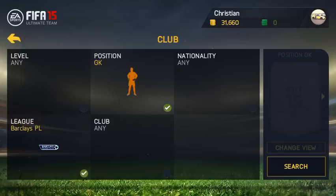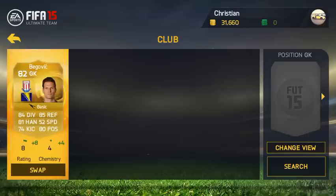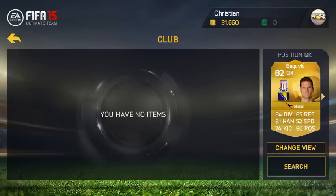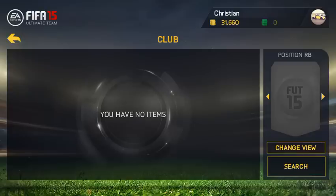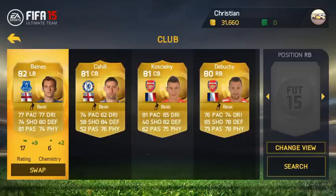It's quite expensive to be honest because it is the start of FIFA. I've been doing some trading but mainly simulating matches, already in Division 1. In goal we have Begovic, who looks a very good keeper — 84 diving, 85 reflexes, 81 handling, 80 positioning, 74 kicking, and he is 6 foot 7, so he is a solid keeper.